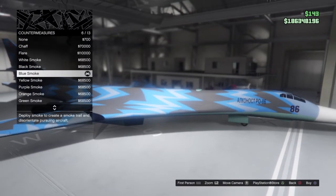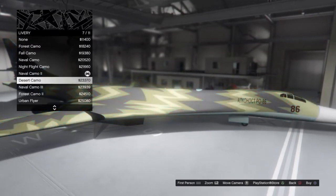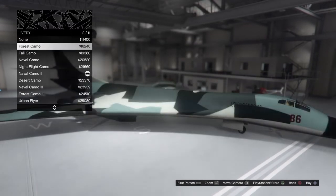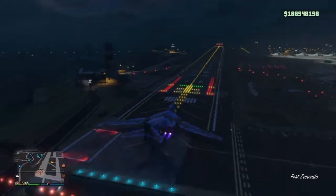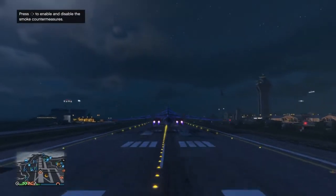On the customization part, there's really not too much you can change about this plane. You can do the basic stuff: the armor, the countermeasures, the engine, the handling upgrades, some nice liveries here and there. The only offensive thing you can use against other players are bombs that you can drop — the same amount as normally, so 50 bombs: cluster, gas, and the normal explosive version. So there's not really much you can change about this.